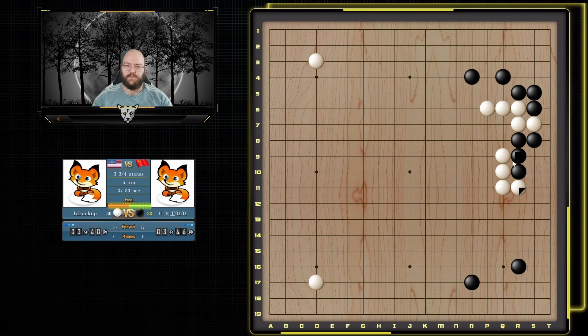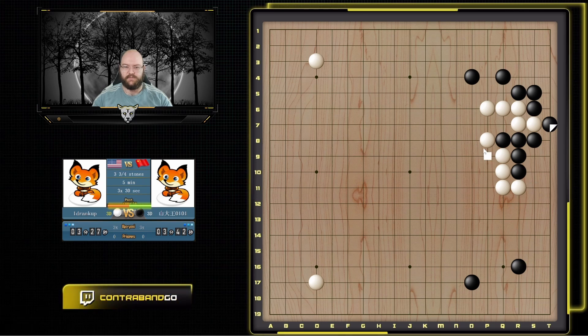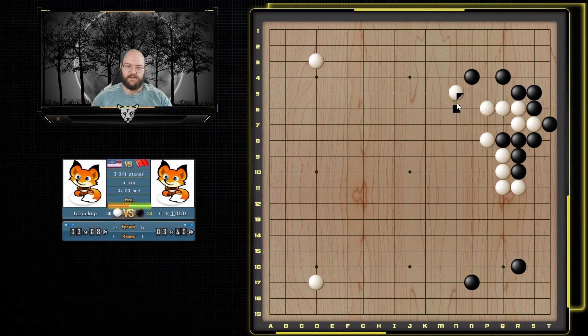Now he kind of has to connect because if he doesn't these die. It seems like he's trying to fight back a bit but eventually he has to go back and connect. If he cuts I extend. There's some potential weaknesses here. I don't think I'll ever play here because this is pretty strong so he probably will just pincer. If I run out then he kind of splits and I have two weak groups. So I think I'm going to press down here to try and make this stronger and get some center potential, only giving him a few points. Okay he pincers — I'm pretty happy just taking points here.